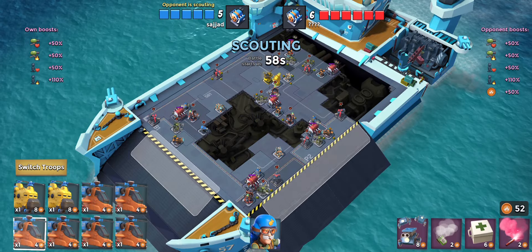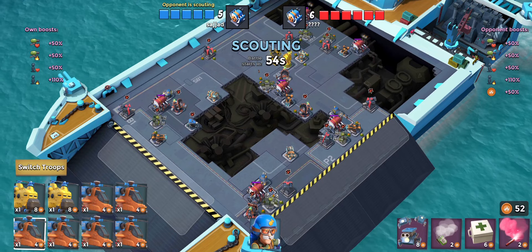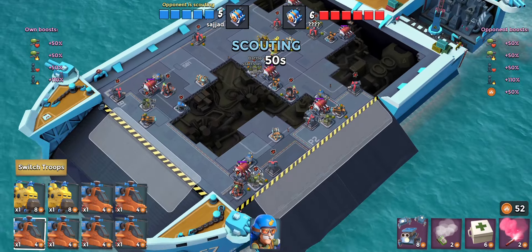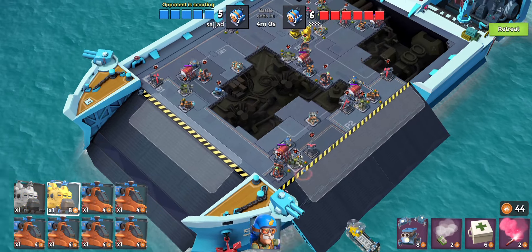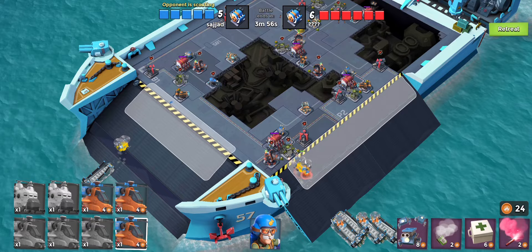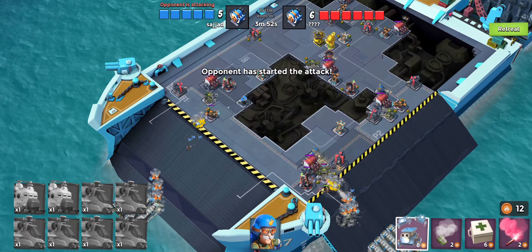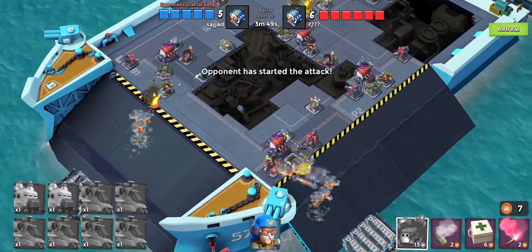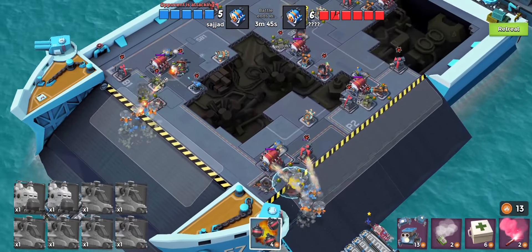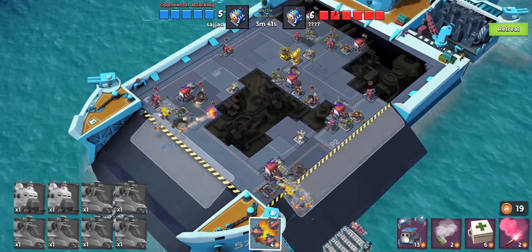The Zookas are level one right now so we will have to upgrade them a tiny bit. Okay, so this is our first player who's in the next engine room. We have to do a split attack for sure — drop one down there, one down here, three over here, and the last three right there. We need distraction over here mostly, and we'll drop down the captain over there.